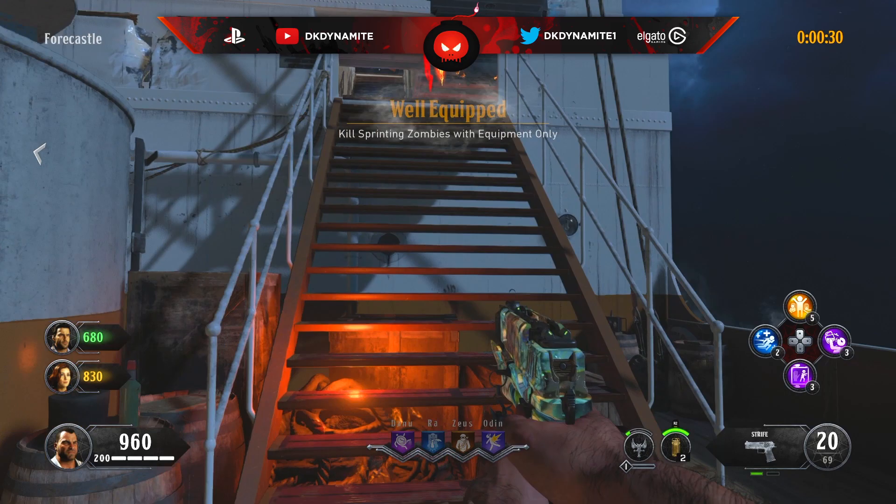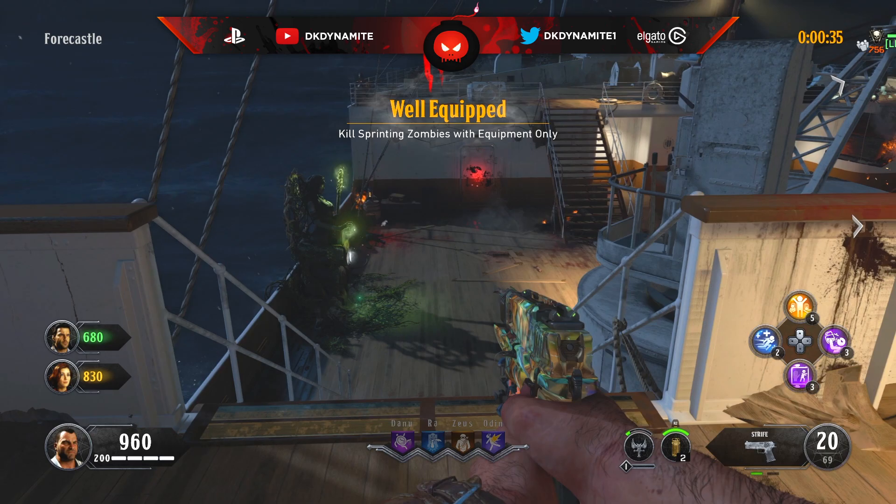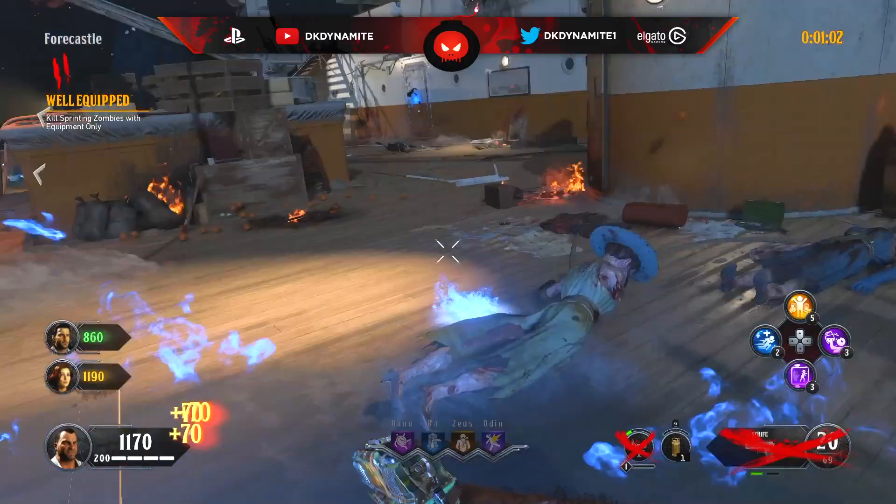For round number two, kill sprinting zombies with equipment only. It's pretty self-explanatory, and if you do get hit you won't get a strike, so just take your time. Thermite fires are the easiest equipment to use when playing this gauntlet.